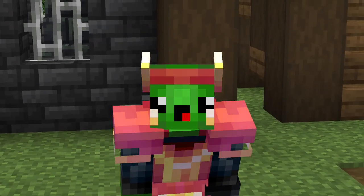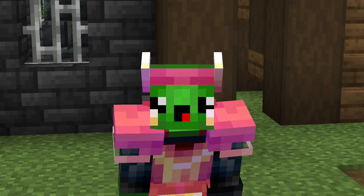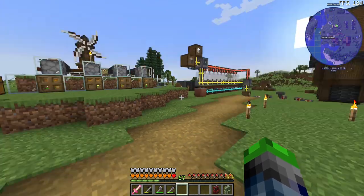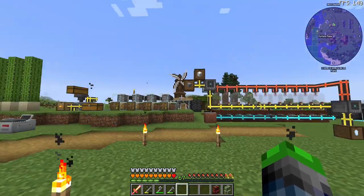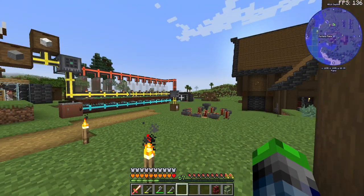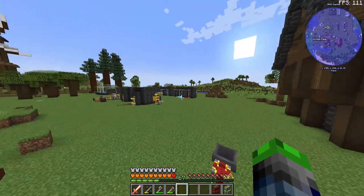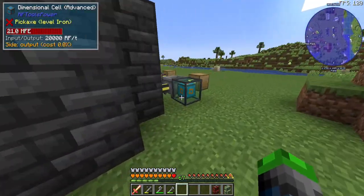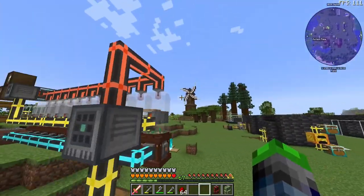Hey, what's going on dudes and dudettes, welcome back to All the Mods 7! We have some fun stuff planned for today — we're going to be getting into the unobtainium stuff, but in order to do that we need to go ahead and get some vibranium. There's been a little bit of progress done off-camera. I set up some garden cloches, which is way better than the windmill Create mod thing. We also got some redstone bees going over here giving us redstone, which has been really nice.